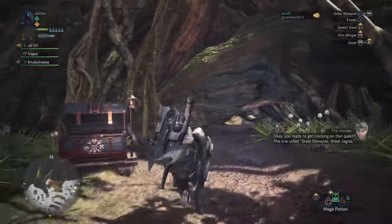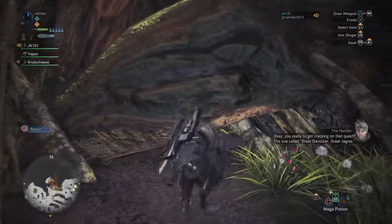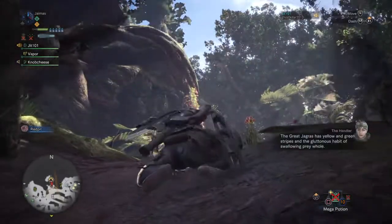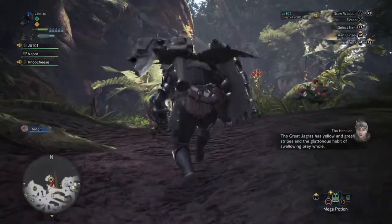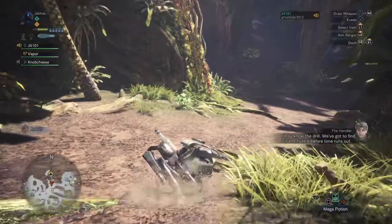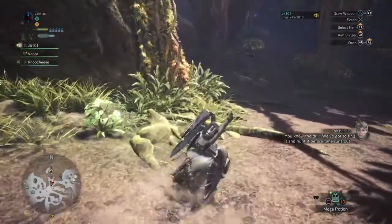Ready to get crackin' on that quest? The one called Great Devourer, Great Jagras. The Great Jagras has yellow and green stripes and the gluttonous habit of swallowing prey whole. You know the drill — we've gotta find it and hunt it before time runs out.